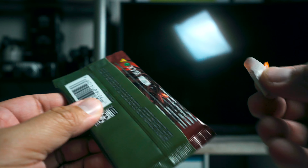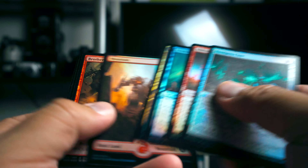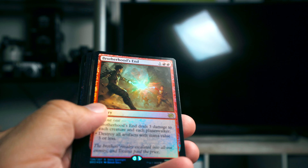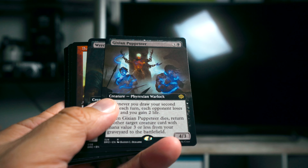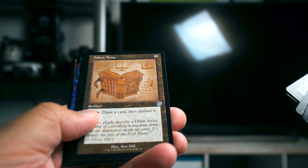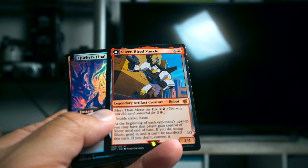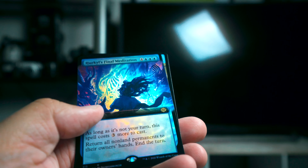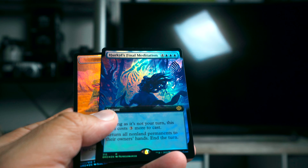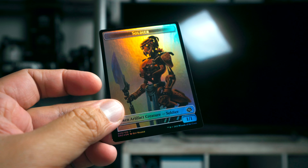Fauna Shaman, Urza's Workshop, Foundry Inspector, Soulguy, Lantern, Key to the City, and then Ultra Magnus, Underground River. Okay, and here is our final pack. We have Brotherhood's End, Gixian Puppeteer, Wreck Hunter, Burnished Hart, Jayemdae Tome, Cloud Key, Slicer Hired Muscle, Hercules' Final Meditation — that's a good looking card but not too crazy — and a Soldier.